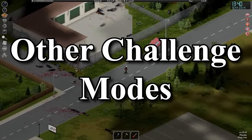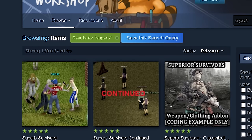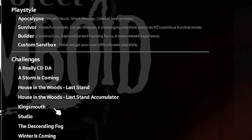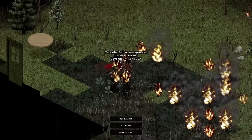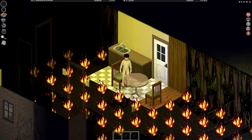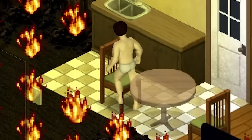If you ever get tired of the traditional vanilla settings of Knox Country, Kentucky, you have two different options. One, you can mod your entire heart out with the Steam Workshop. But if you don't feel like modding, you can also try out the different challenge modes within single player. Added during the Build 41 update, the Indie Stone introduced a variety of different challenges and even new maps. These challenges include 'A Really CD DA,' named after the zombie survival game Dark Days Ahead — this is one of the hardest starts in the game, as you'll spawn in a burning building wearing nothing but underwear, with a few cuts from falling out of a shower, and you're also drunk and sick.